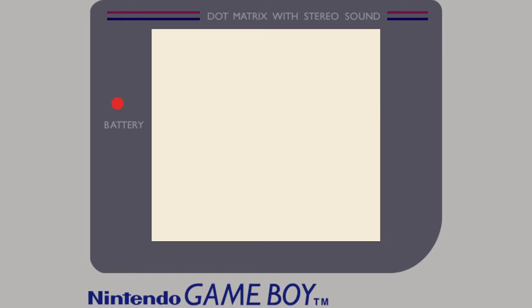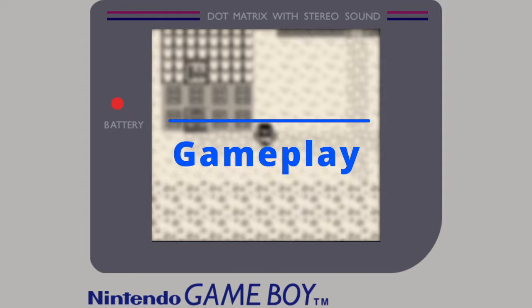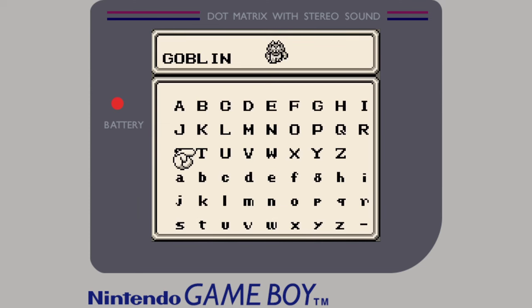Being one of the first Game Boy games out there, you're going to be surprised at just how fleshed out this game really is. You start the game by simply selecting your lead character from a pool of eight. This game has three different types of character classes, which may sound small at first, but then there are subclass details within those three.